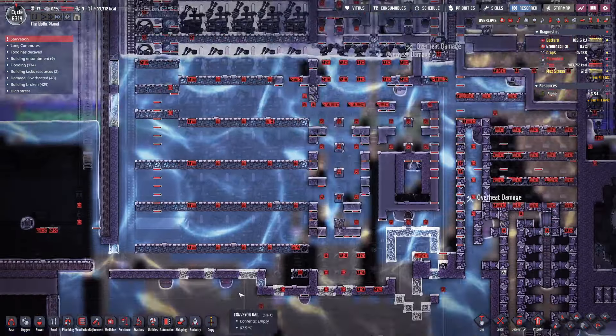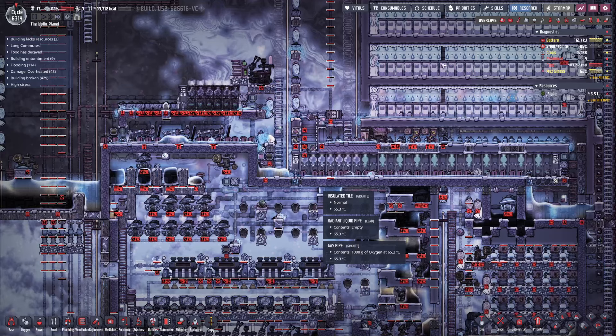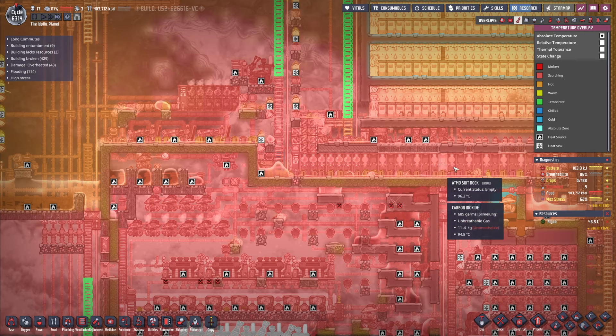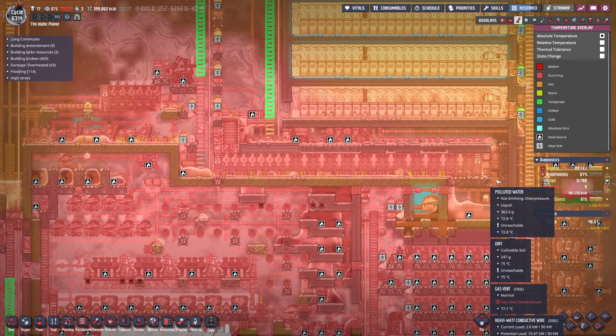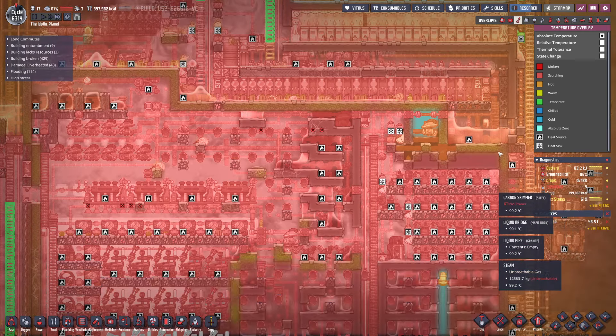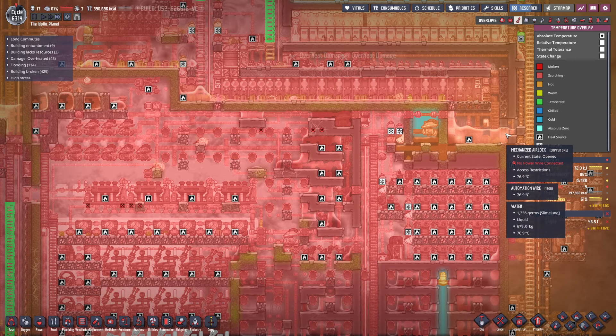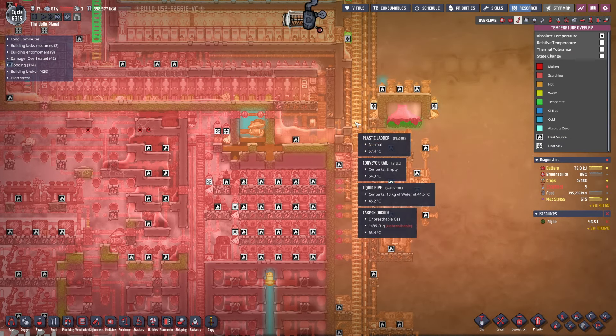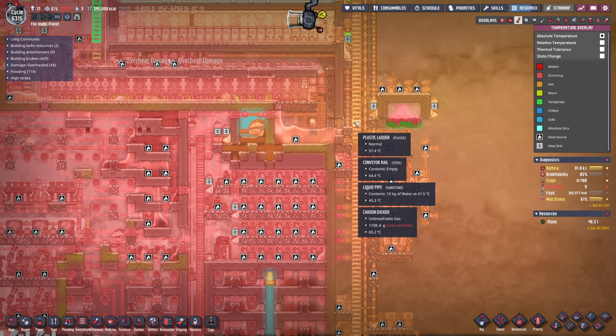We can't fix any of that until after this is safe to be in again. Death zone is way over there. They can't even get past the door without being in danger. Okay, they can be in danger over here. We need more wheeze warts — back to that tried and true effort. Because this is being the problem I was worried it would be.